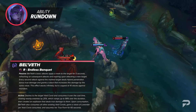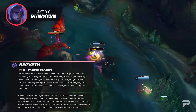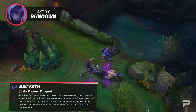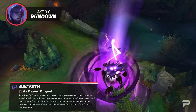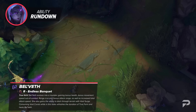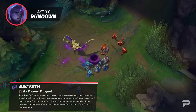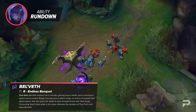Enhanced True Form lasts 180 seconds and causes Void Remora to spawn from the deaths of nearby lane minions. In her True Form, Belveth evolves into a monster, gaining bonus health, out-of-combat movement speed, bonus attack range, and increased total attack speed. She also gains the ability to dash through terrain with Void Surge. Consuming Void Corals while in this state refreshes the duration of True Form and heals Belveth.